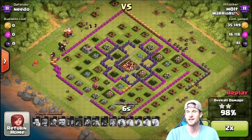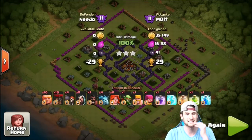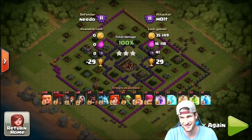I'll fast forward so you don't have to watch all this — look at those giants go, they're crushing it. That's it for the first one. The next attack is a different comp: 10 giants — two sets of five — 10 balloons, two sets of five, four wall breakers, two sets of two, wizards two sets of four, and so on. Pretty cool attack, let's get into the next one.